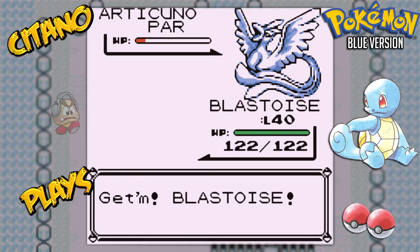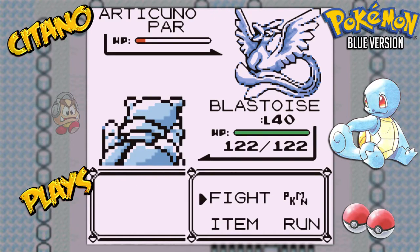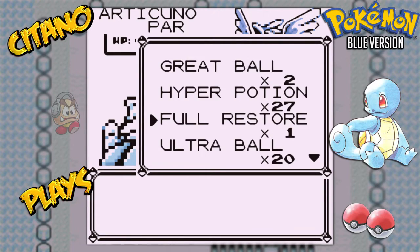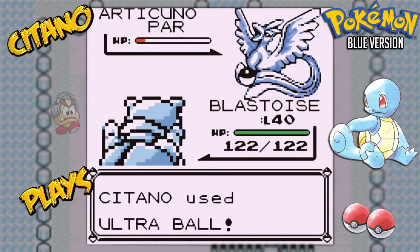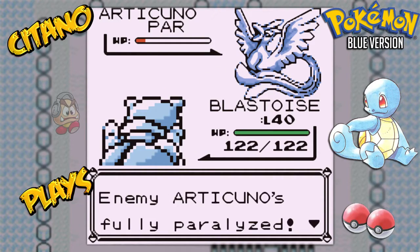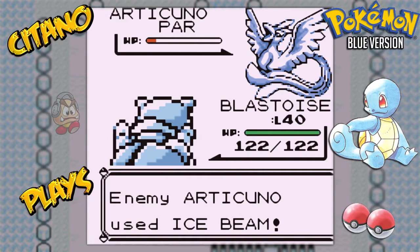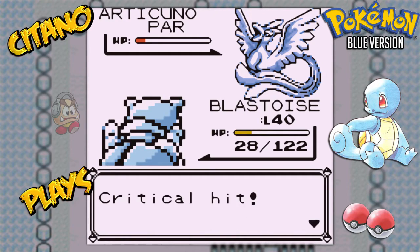Let's use Blastoise for this, because Blastoise is strong against Ice, so Blastoise can survive. Now comes one of the biggest moments that you always do in these games — toss out the balls. Ultra Ball, try number 1. Aha, it missed! Try again. Just again. Wow! Over a hundred damage! Over a hundred damage on that one.